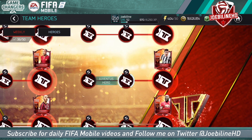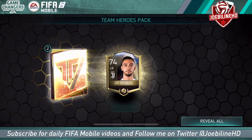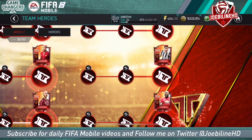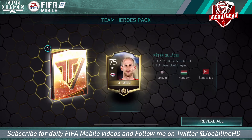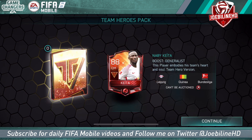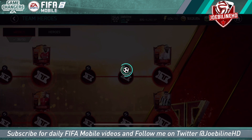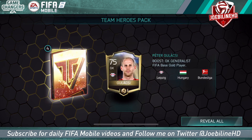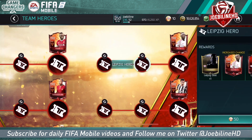Our luck has literally dried up and gone camera shy. We're going to come back to Cavani packs - I don't think we're getting anything now. Before we were getting quite a few elites, but now nothing. We've got two chances to get Cater duplicates, and there we go - a team hero, but it is a duplicate. Maybe we've just used up our luck on a duplicate team hero, but it's a solid card.